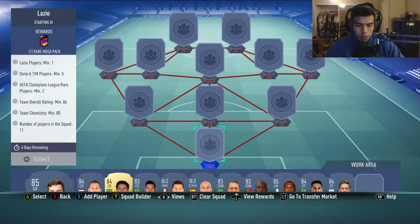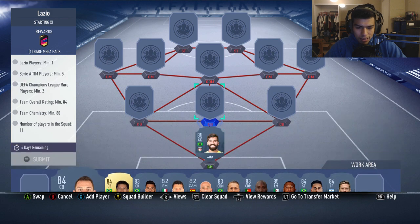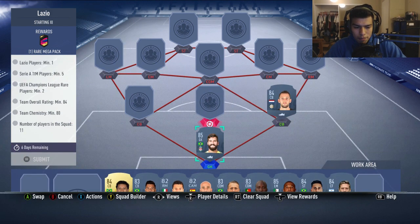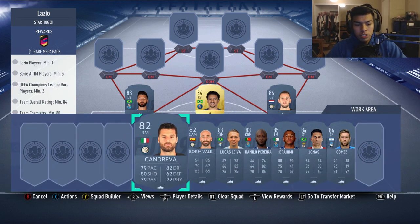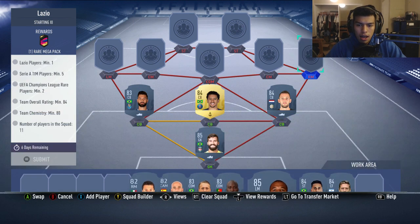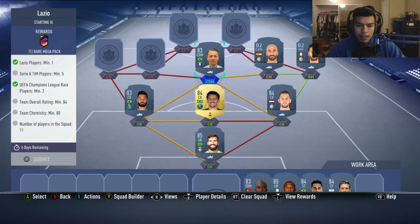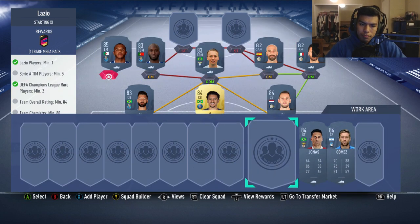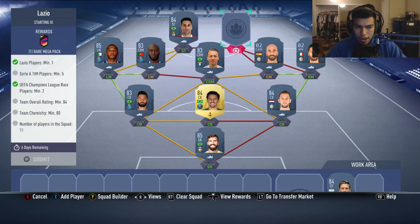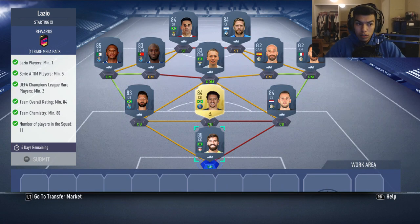Lazio is going to be the first SBC. You need one Lazio player, five Serie A players, two Champions League players, an 84 rated and 80 chemistry team. We start with Alisson Becker, an 85-rated goalkeeper from the Premier League. Then Devri at center back, Marquinhos in the middle, and Felipe at the left center back — Brazilian links all around. One of our two Champions League rare players is Kanjаreva at right midfield, getting a strong link from Borja Valero. Our Lazio pair is Lucas Leiva, who links with Brazilian and Calcio A players. Danilo Pereira goes left center mid with a strong link from Brahimi, Jonas at left striker gets them all to full chem, and Alejandro Gomez at right striker gets us to 80 chemistry and 84 rating.